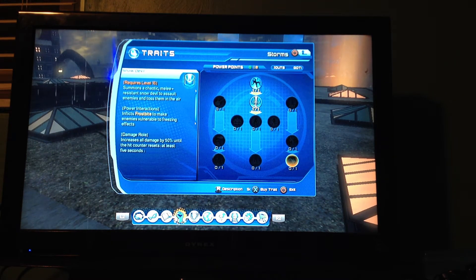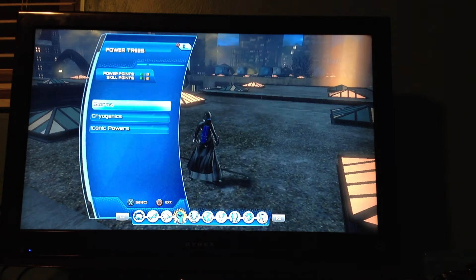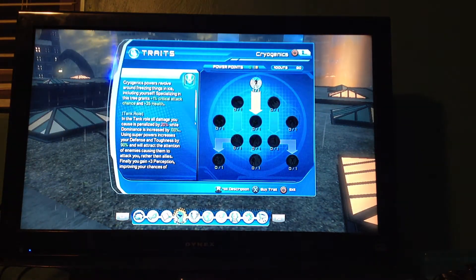Snow devil — summons a chaotic melee resistance snow devil to assault. I think this is the upgraded version — oh no, this is a summon, never mind. This isn't a transformation. I've seen people use it. I would have to use it to give you a better understanding, but I'll get back to you guys on that one for sure, because ice is — I'm definitely going to work with this.